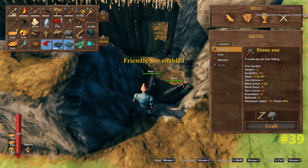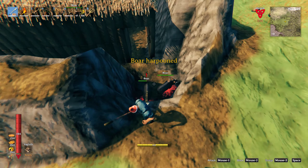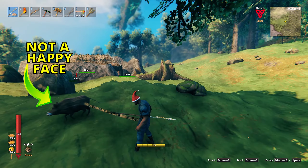When it comes to transporting your pets, if you've made a complex base it can be a little problematic. However, if you turn on friendly fire you can use the harpoon to transport them around. They're not very happy about it and it doesn't look very nice, but it gets the job done.